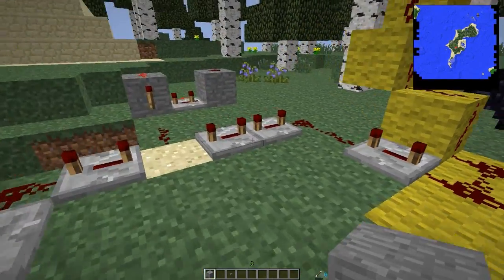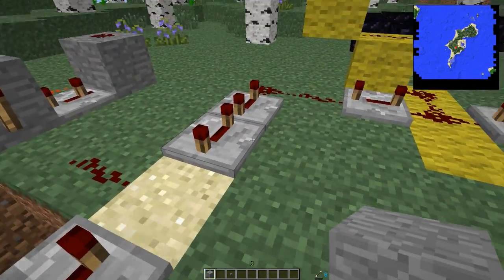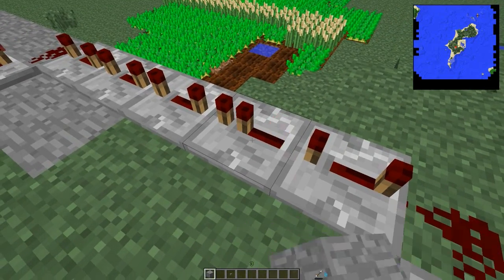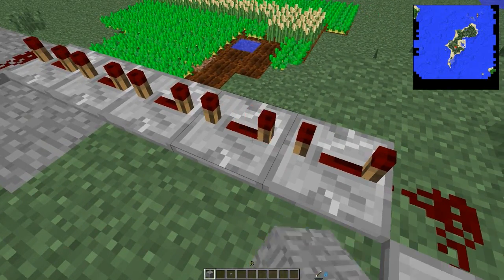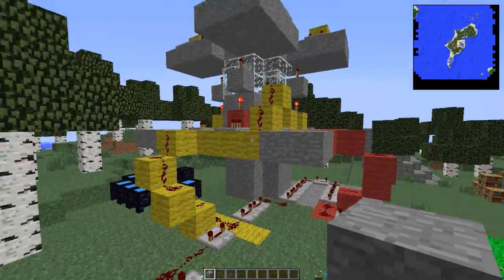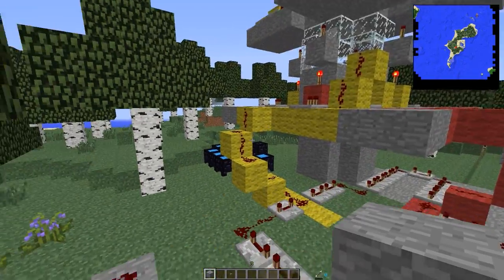So each signal is separated by forty ticks — ten repeaters each on four-tick delays. So forty ticks and then the red goes off. Another forty ticks and the yellows go off. Another forty ticks and the reds go off.